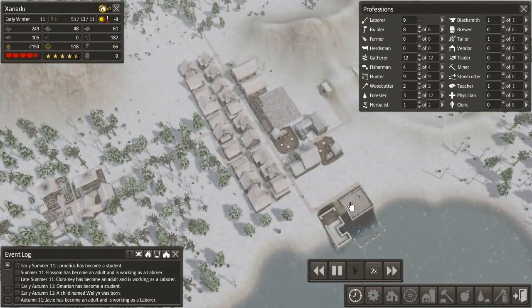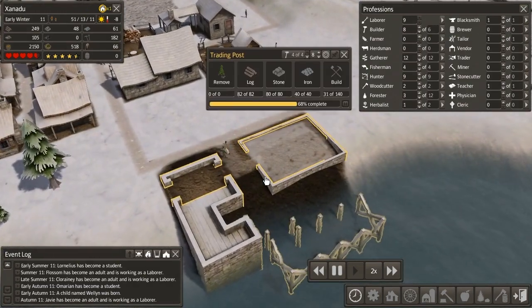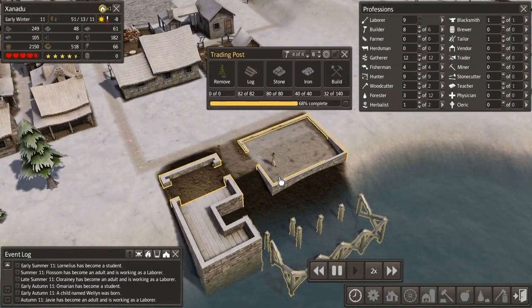Here we are at the end of year 11 in the town of Xanadu. Recently, we've started to build ourselves a wonderful little trading post, which is gradually getting completed. Once it does, we'll be able to trade our excess goods in exchange for new things, which will do us very much good.